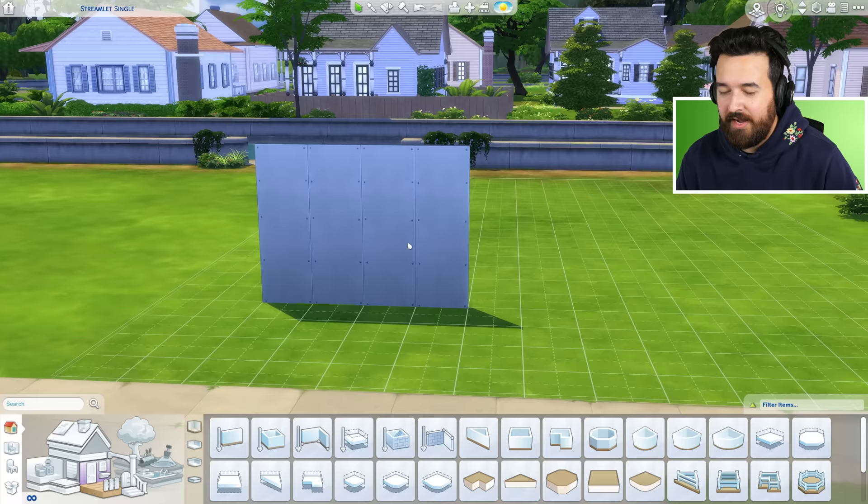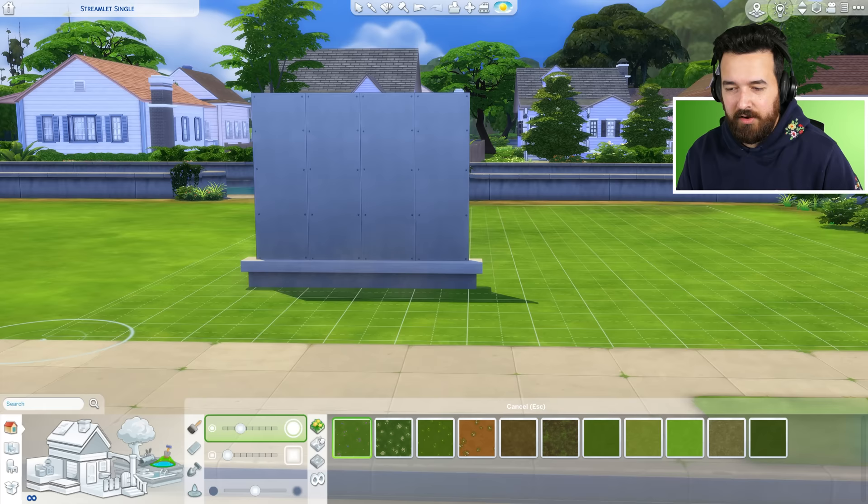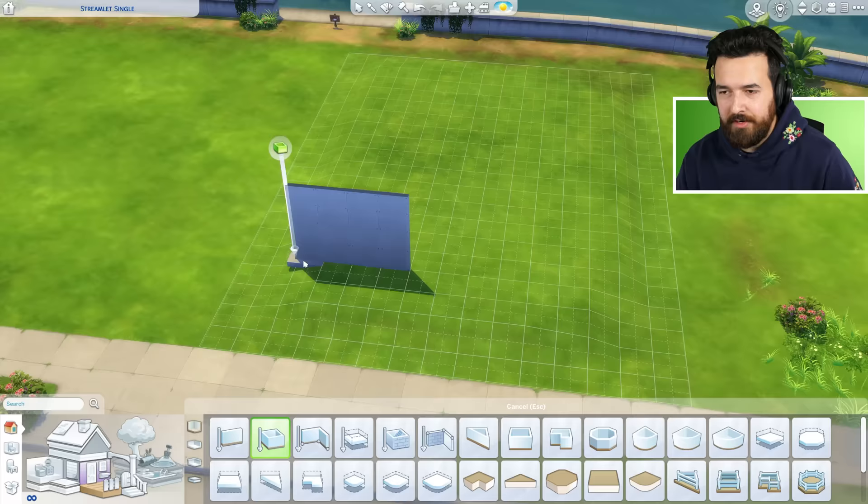So let's start with this wall — not that wall. Let's go shorter, a little bit higher, but I don't want it off the ground. This may be base game, but that doesn't mean we can't do some terrain editing. I kind of want to have the house on a hill, just give it a little bit of presence — not much of a hill, just a little bit.